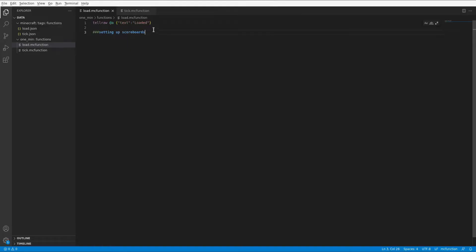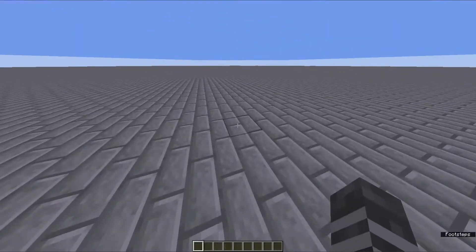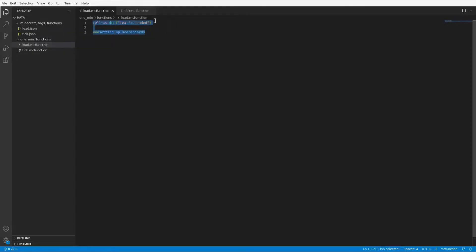Let's get started. So just to make it fair, I've already set up a base datapack with a load and tick function for the 1-minute challenge, otherwise I wouldn't even be able to set up a datapack in that time. My idea for this 1-minute challenge is to create a carrot on a stick that you right-click and then it will kill every entity other than you within a 10-block radius, which obviously isn't a very detailed weapon, but it's about all I can do in 1 minute.